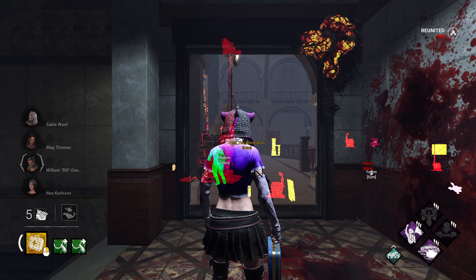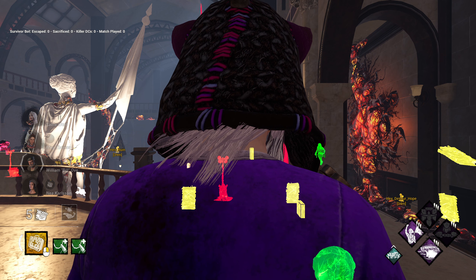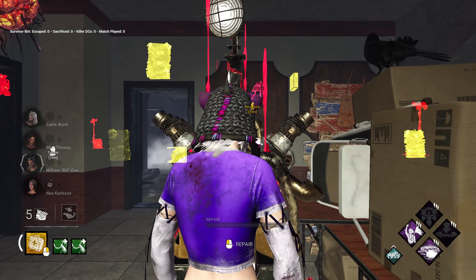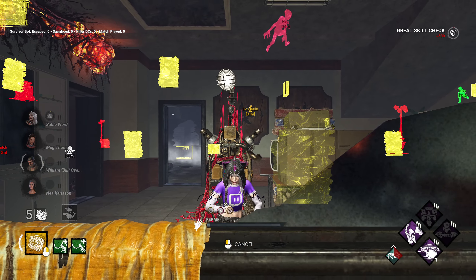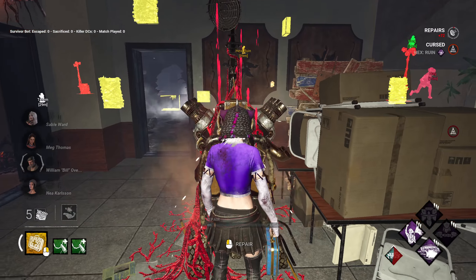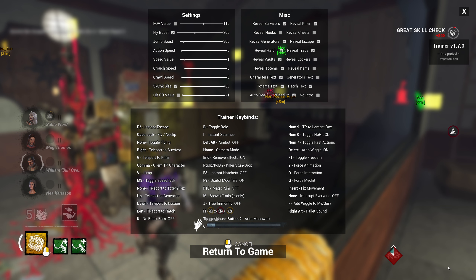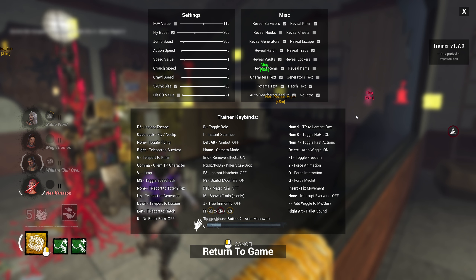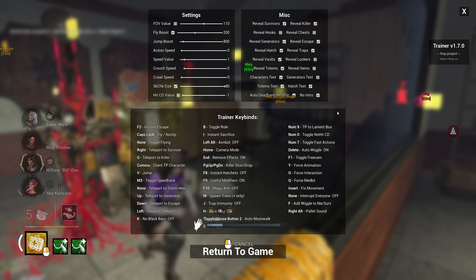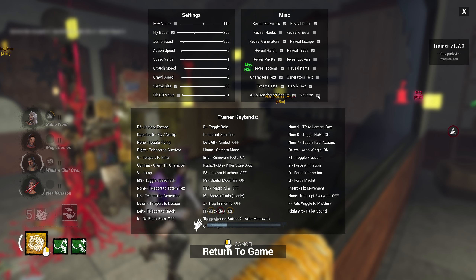We're in game. If I had autoplay on with H that would have been better than standing there AFK — I would have automatically teleported to a gen and started working on it. You can also get in the menu by pressing F4. If you want no intro, it would take away the panoramic introduction view of your character — put that on and it'll skip that whole intro part.